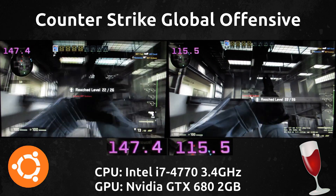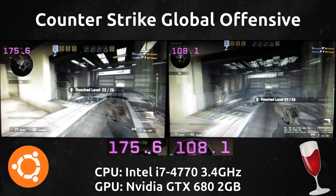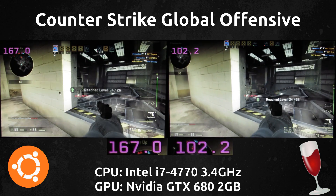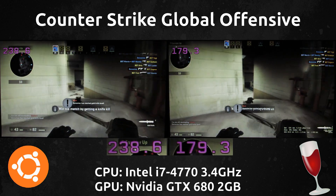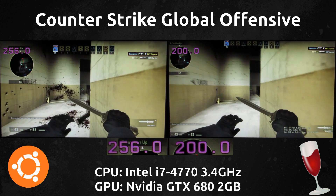The frames seem to be plateauing now — the native and Wine versions are reaching similar numbers for a moment. But we have to remember that in the Windows version of the game, less is actually in the scene. So while they were getting close to each other in frames just now, the native version is going right back up again — really high frames per second, to be totally honest.